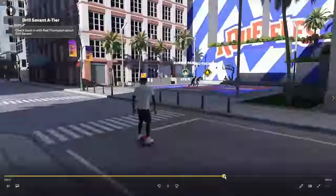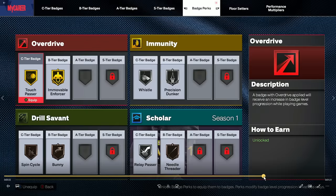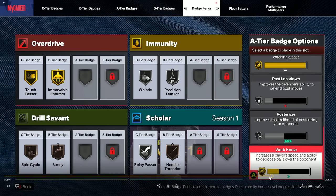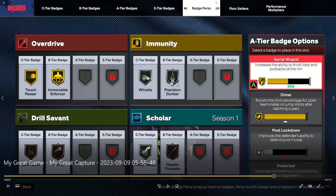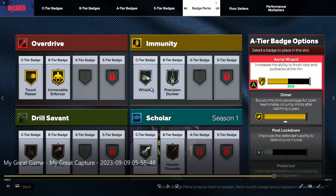After talking to Cade Cunningham and Red Thompson, I unlock all the slots. These perks help a ton in terms of retaining your badges and getting them leveled quicker — that's what really allowed me to get Clamps and Precision Dunker moving. Immunity, I truly believe, completely stops badges from going down — not just slows them, it fully prevents degradation. If you have four immunity slots, you can retain four badges at any level you want.